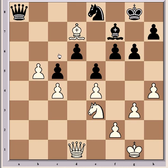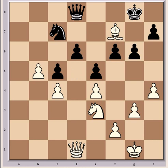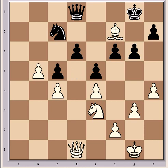Black must further defend d6, so Holst played Queen b8. Then came Bishop c6 and Queen d8, aiming to keep everything solid as this also defends f6. However, it also allows White to initiate his plan and gain a big edge with the simple move Bishop d5, which forces the exchange of the bishops. After Knight c7 comes Bishop takes f7 check, King takes f7.